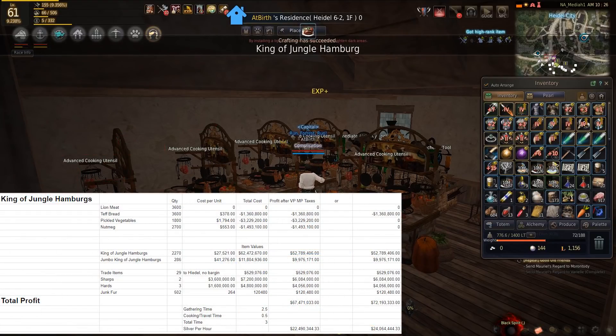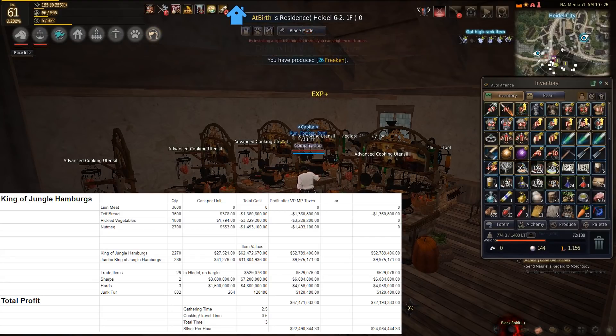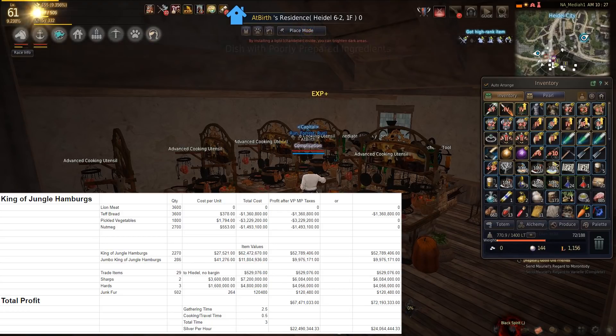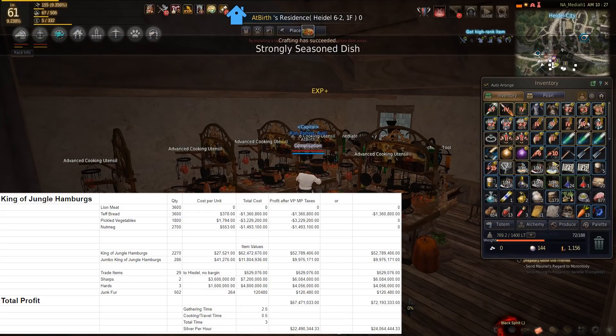As you can see here, these are our profits. They go one of two ways — either we buy nearly everything except the lion meat, or we have some of it. In our craft, we had nutmeg, pickled vegetables, and lion meat. We had to buy the teff bread, so we spent 1.36 million silver. Our 900 craft result ended up in 2,270 regular King of Jungle Hamburgs and 286 Jumbo King of Jungle Hamburgs.